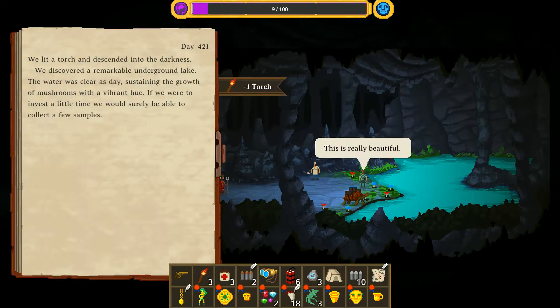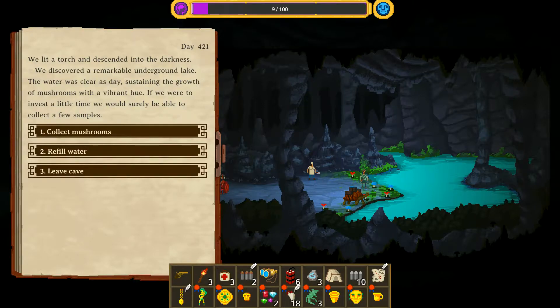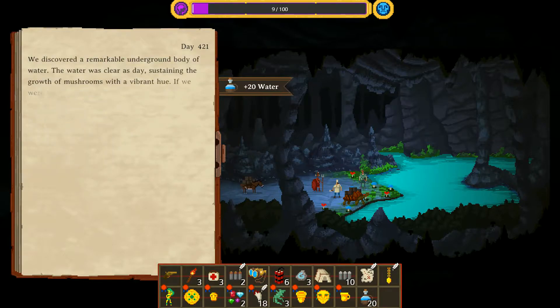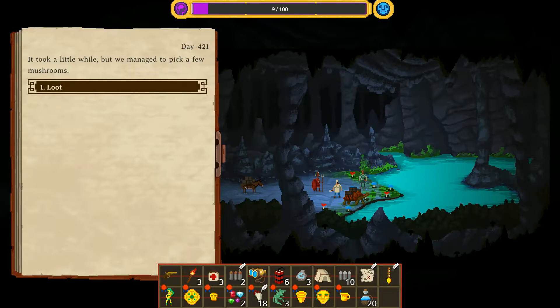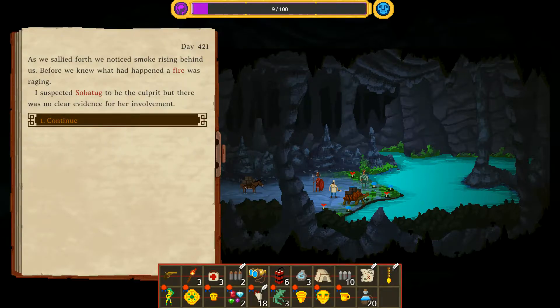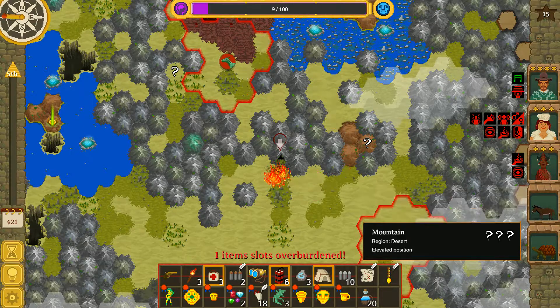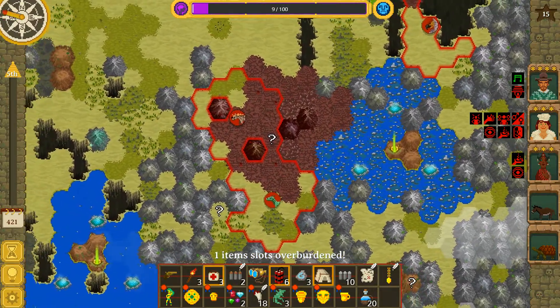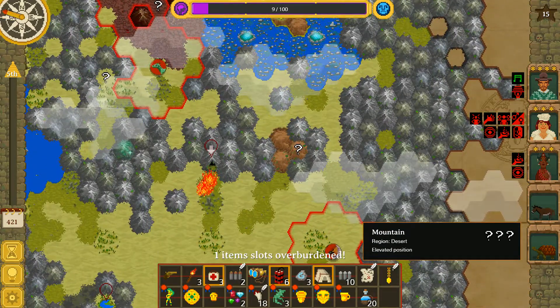Mushrooms! We discovered a remarkable underground lake, the water clear as day, sustaining the growth of mushrooms with a vibrant hue. If we invest a little time we'll surely be able to collect a few samples. I'm going to refill some water - I'll explain that in a second. Collecting the mushrooms - please have the green mushroom, just one, that's all I need, just for the chef. Son of a bitch. I'm not even going to take those. As we marched forth we noticed smoke rising - we're on fire. The reason being we're going to need a little bit of water to get closer to home. I'm going to have to drop something.